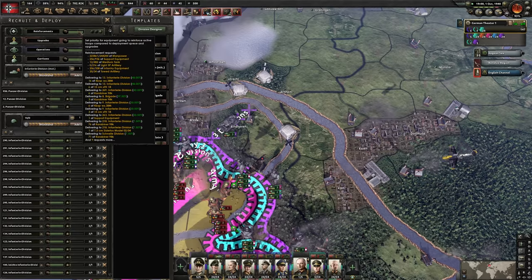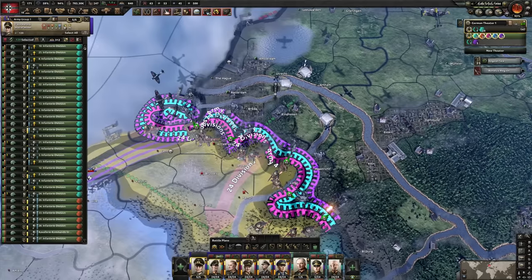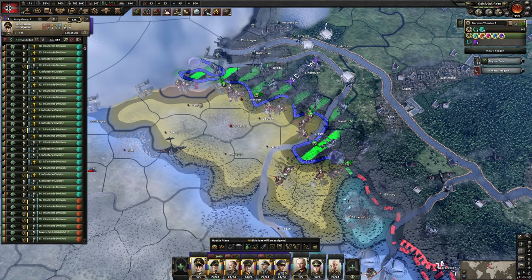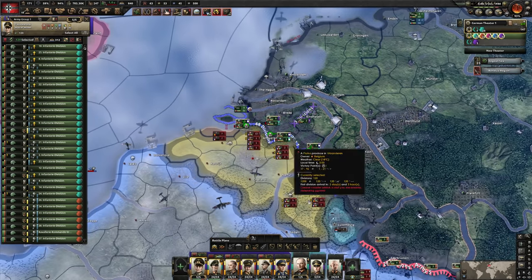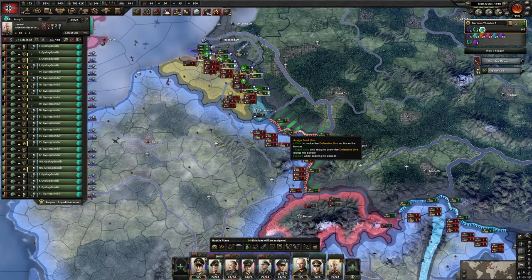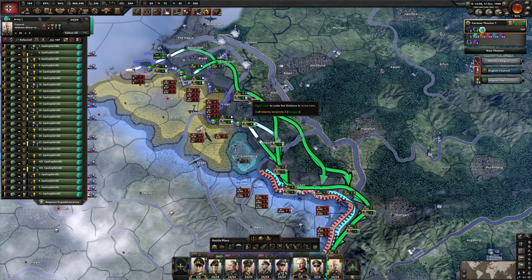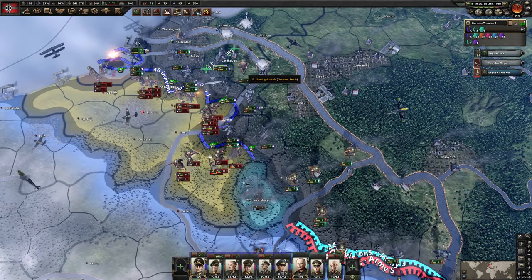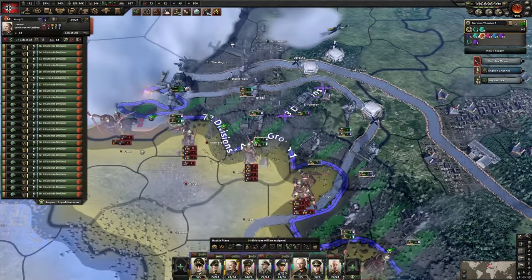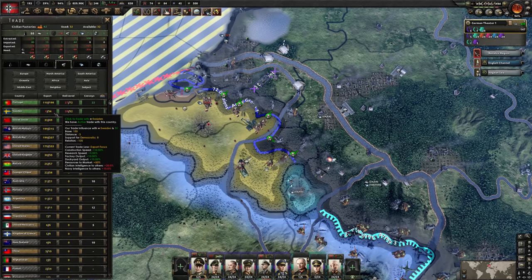The frontline is looking super messy — let me clean that up with a field marshal order: shift right-click and drag — much cleaner. The Hungarians won't be needed on the Belgian front much longer. I'll send them to the Maginot, then pull the army from the Maginot over to reinforce the Belgian section. Once Hungarian troops are in position I'll pull that army away. It's a giant mess right now, but once everybody is where they need to be it's gonna be a lot better.